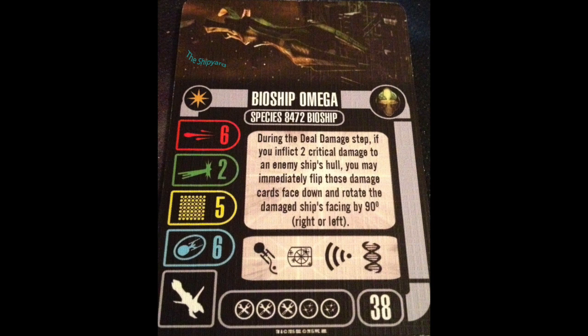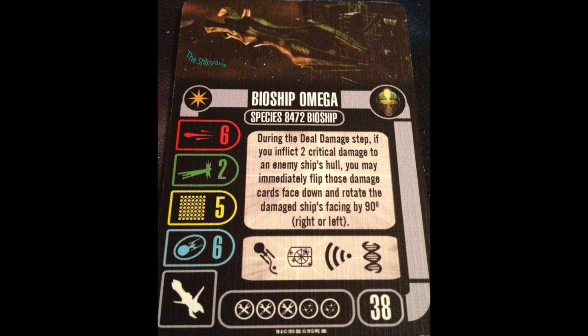Bioship Omega, I think, just became the go-to named Bioship for play. As for a Blind Booster, I still love this because it may not happen all the time, but if it does, it is a game-changing ability. If you feel like having a little more flexibility with your points, you cannot take this — you save yourself two points, you lose that named ability, and you lose a shield.